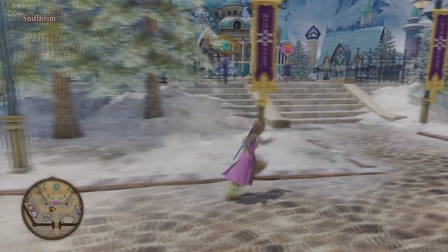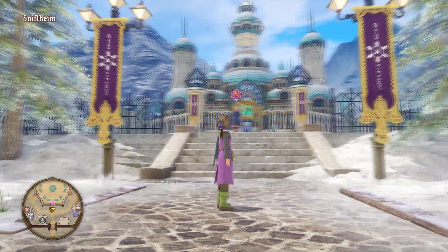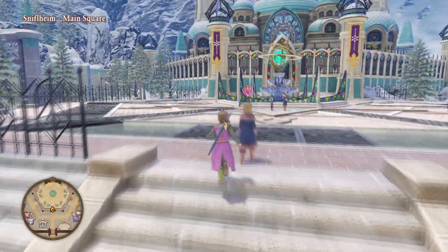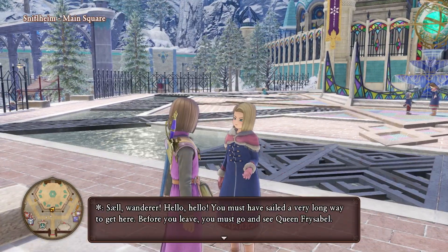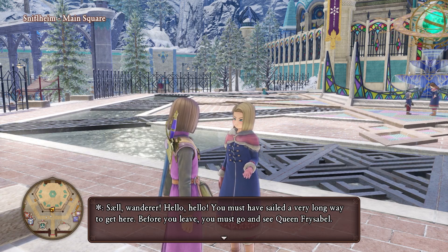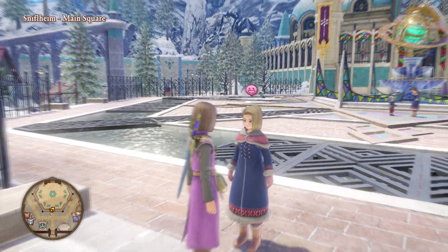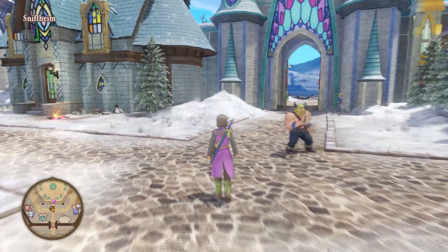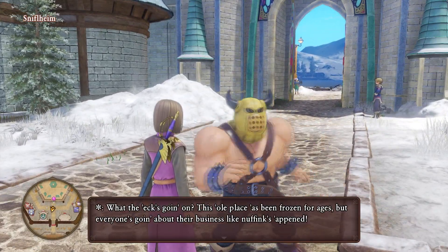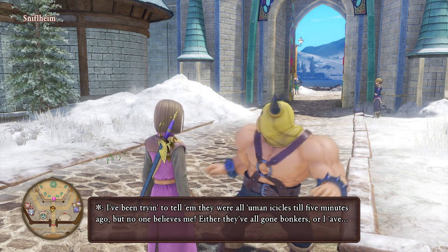Hey everyone, welcome back to a brand new episode of Dragon Quest 11. The place is up and running against Snifleheim. We can do a little bit of exploring. Someone says we must have sailed a very long way to get here, and to go see the queen. We already know that — we'll head to the queen in a bit. The whole place has been frozen for ages but everyone's gone about their business like nothing happened.